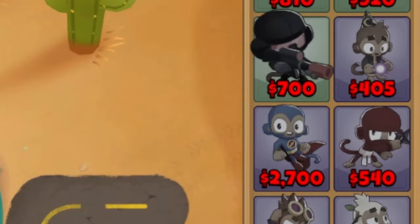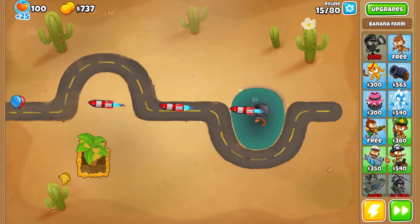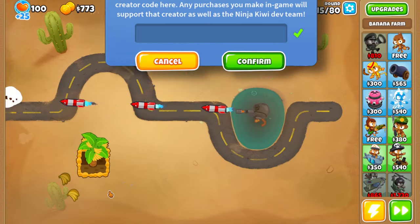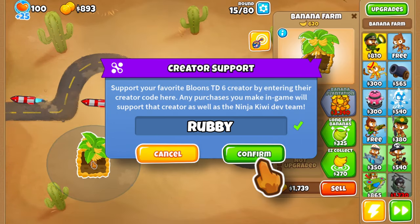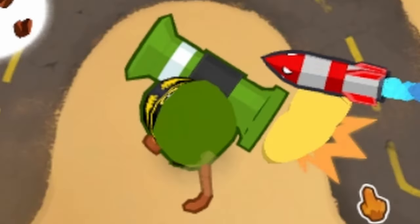I'm gonna save my farmers - that actually costs monkey money and I don't have a lot of monkey money. I'm broke, my monkey children are starving, please send help, use creator code Rubby in the shop. Maybe we should play Striker Jones here. We'll do it just because missiles.